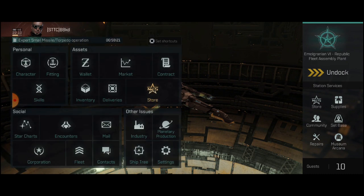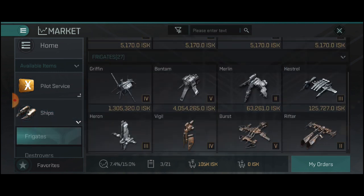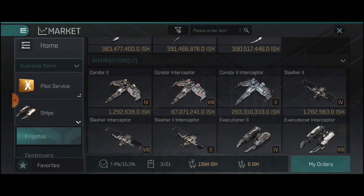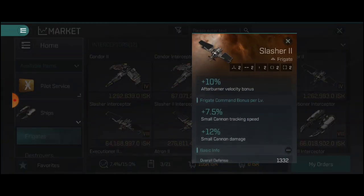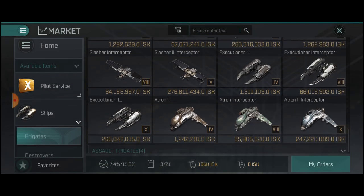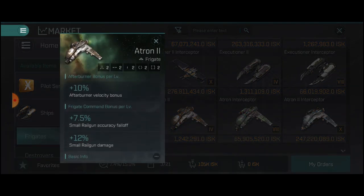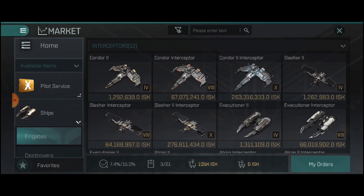But if we go into the market here, you do have choices on your PK ship. If we go to ships, frigates, and scroll down, what we're going to want is an interceptor. You can see on the top left the Condor 2. You can go with a Slasher 2 for small cannons, an Executioner 2 for small lasers, and an Atron for small rail guns. So depending on what you have your skills into, you're going to pick up your interceptor and then we'll move on.